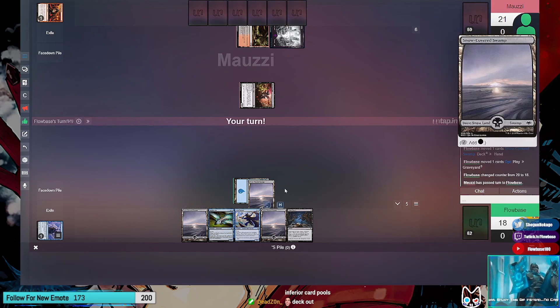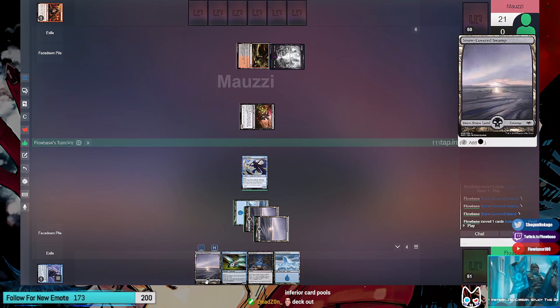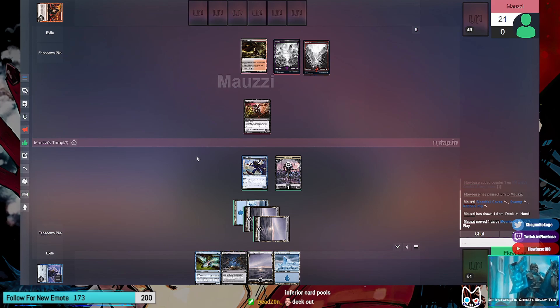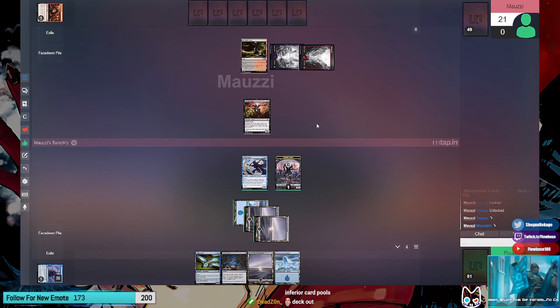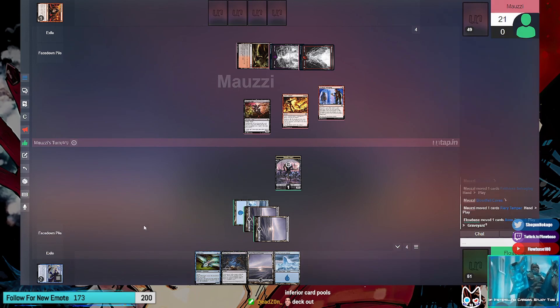Pass. Play swamp. Tap three, play Eternal - generate a token, pass. Untap, draw - let's go. Cast Faithful Salvaging. Tap two, discard a card then draw - I'm gonna discard Fiery Temper, madness it, deal three damage to Aven Eternal. It's dead. Faithful Salvaging goes into exile with rebound.